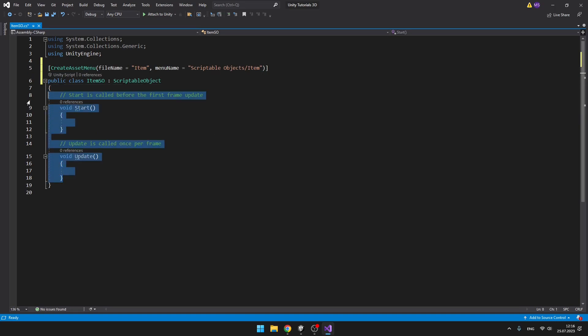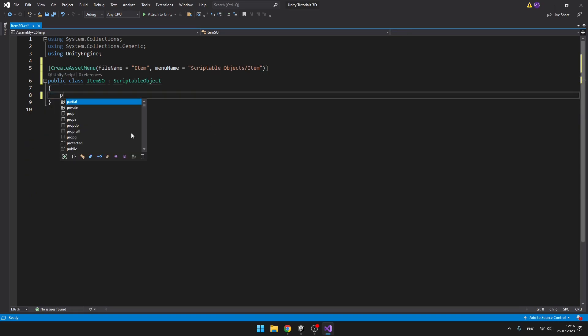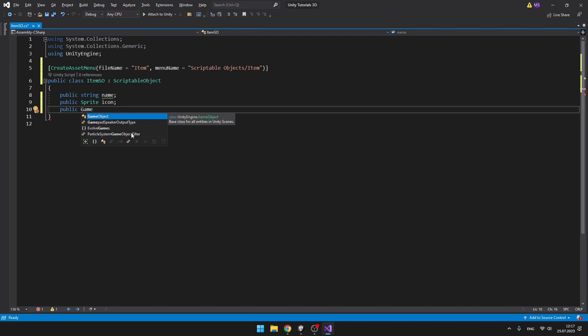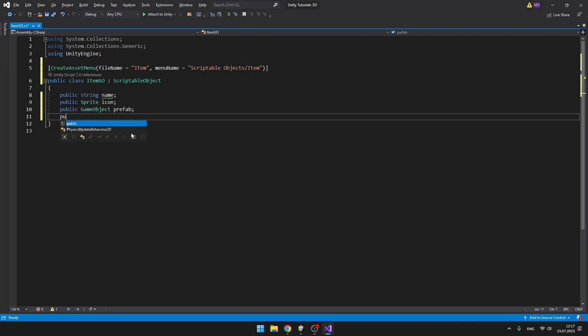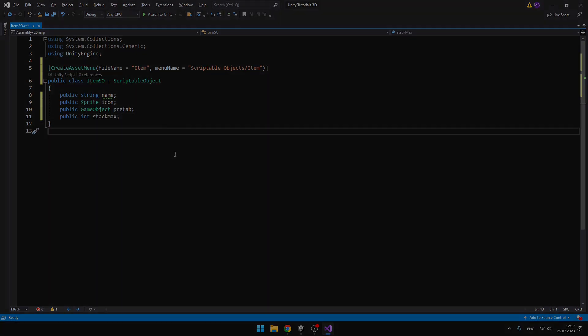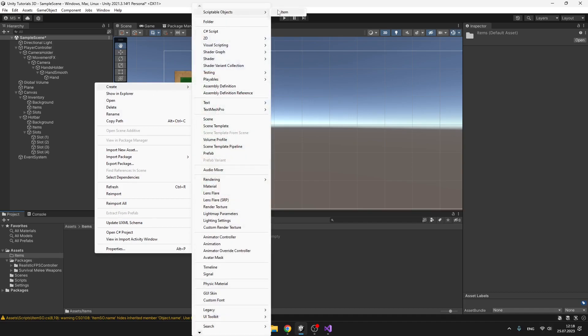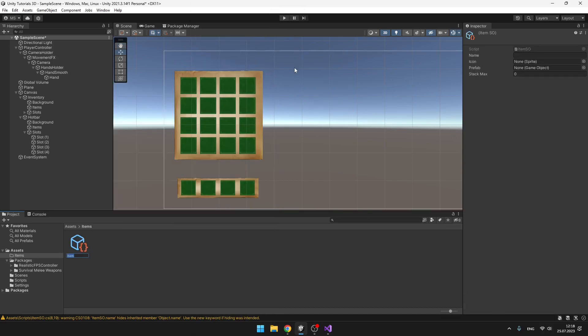We can delete the void methods and add some properties: a public string for the name, a public sprite for the icon, a public GameObject for the prefab of the item, and a public integer for the max size of the stack. Now we should be able to right-click, go to Create > Scriptable Objects, and create an instance for each item where we can set the name, icon prefab, and max stack size.